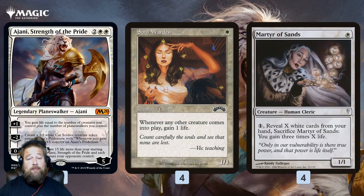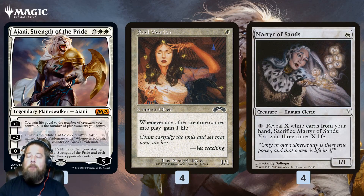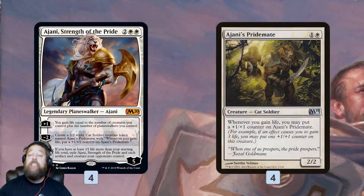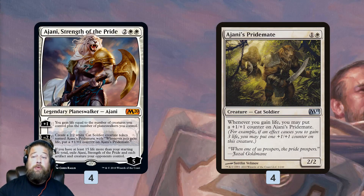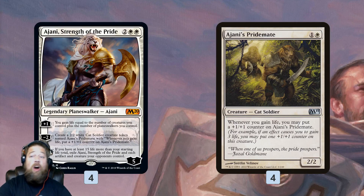Breaking down exactly what Ajani does: the plus-one joins our life gain package. We have Soul Warden and Martyr of Sands as our ways to gain life. Soul Warden is great at gaining repeatable life — whenever a creature comes into play, we gain a life, which grows our Ajani Pridemate tokens since every trigger also puts a counter on them. Martyr of Sands gains us a huge chunk of life, hopefully getting us over 35 to wrath everything away. Ajani's Pridemate is our finisher — the floor is a 2/2 on turn four that grows massive. Even though it's just 2 mana, it can become a 5/5 or even a 10/10 very quickly.